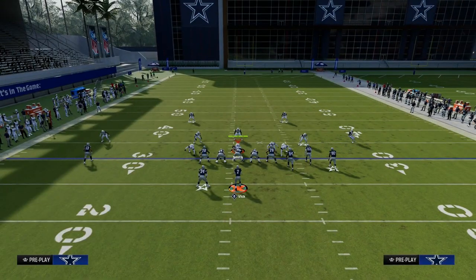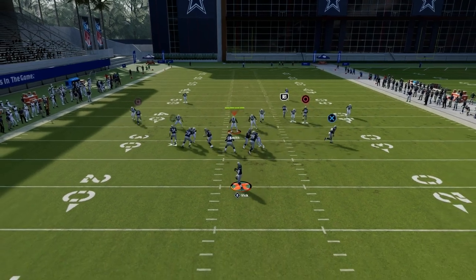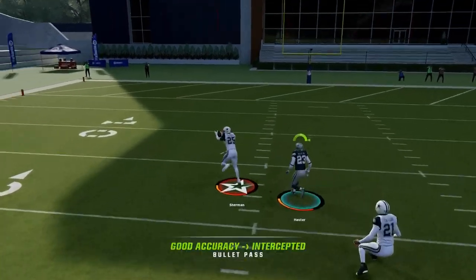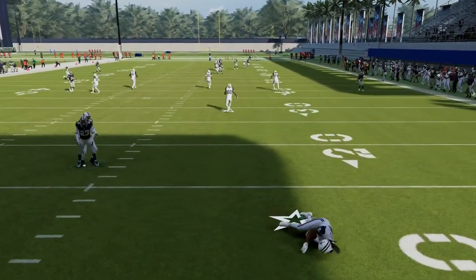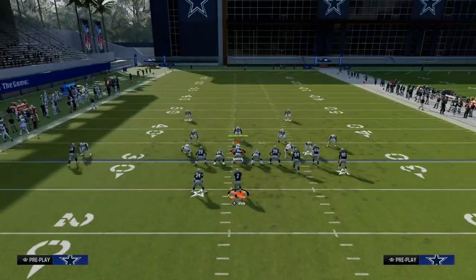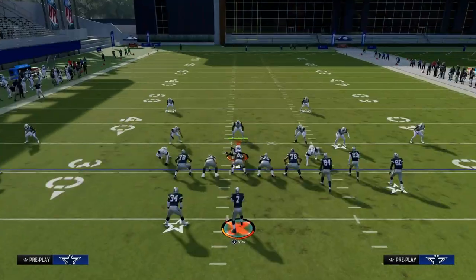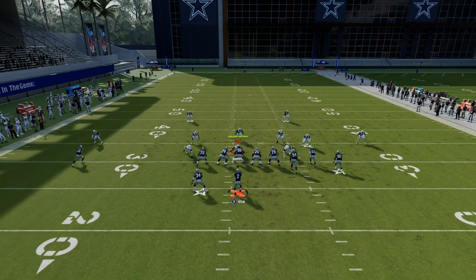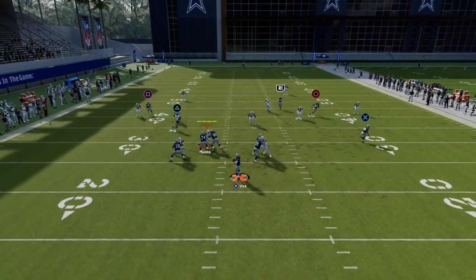The other thing this does is give us a potential big play over the middle or over the top. You'll see here that this streak can burn over the top. The deep half defenders this year are obviously a little bit of an improvement over last year's game, so keep that in mind. But when you leave this C route over here, you're going to potentially have yourself a really big play against Cover 2 coverage.